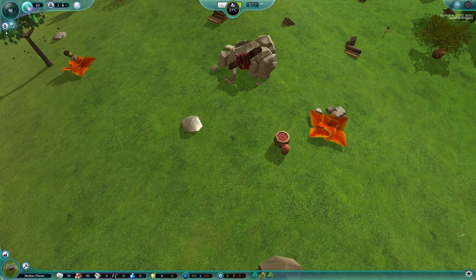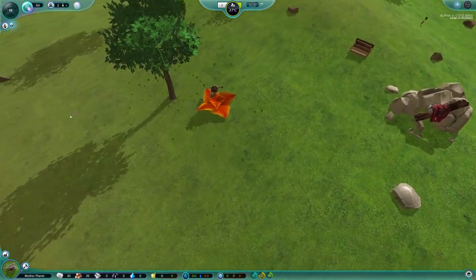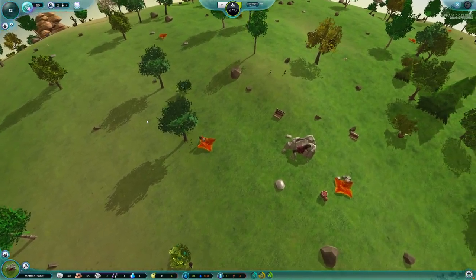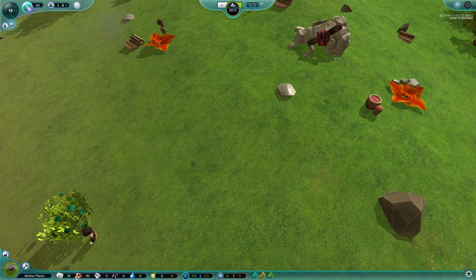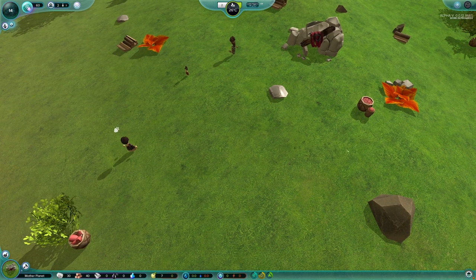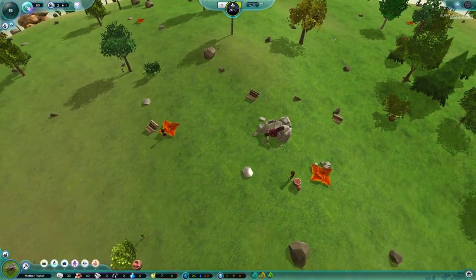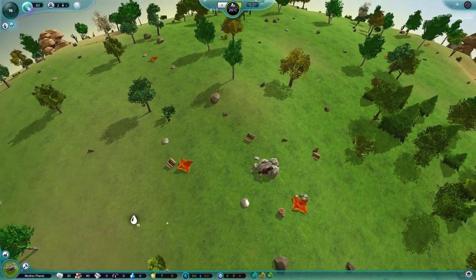This right here is an automatic baby maker. Whenever a female is ready to make a baby, she'll automatically mate up and make babies — that way you constantly increase your population. Down here is all your resource stuff that you need. As you can see, we're out of water, so we need to make a water technology. I'm gonna go right here and make a well.